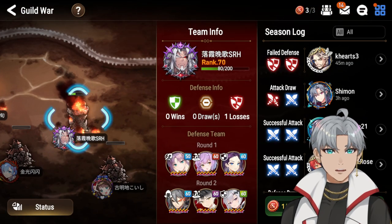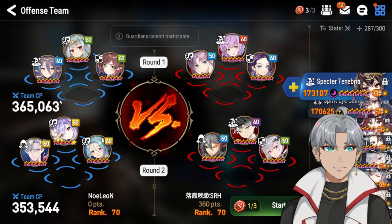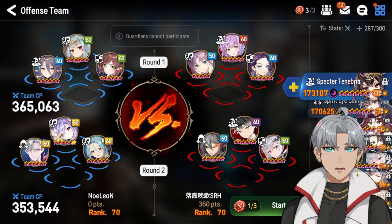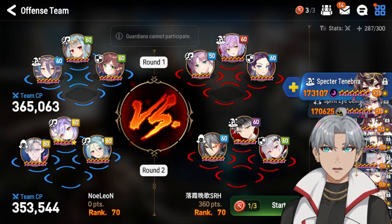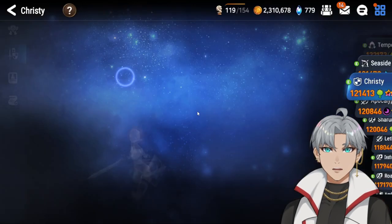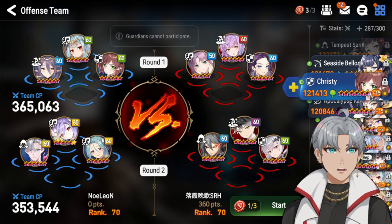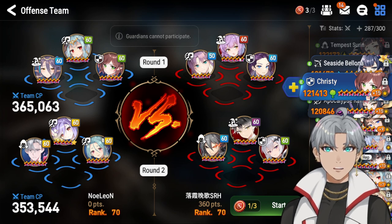I'm going to be hitting this tower first. These are the teams I'm going to be bringing — a Christie, Aria, Rowan healer team. Rowan is here in case Meru procs Magic for Friends. So team 1 is Christie, Aria, and Rowan. Rowan is here specifically just in case the Meru wants to proc Magic for Friends, which I'm assuming is what this Meru is running.